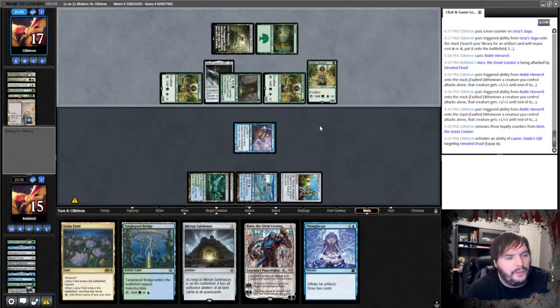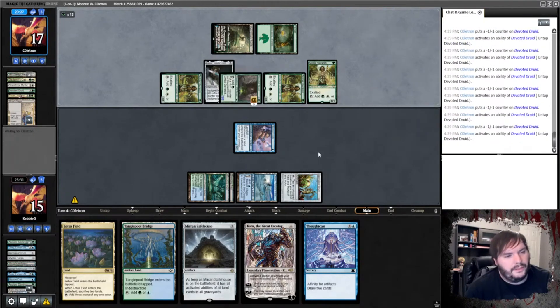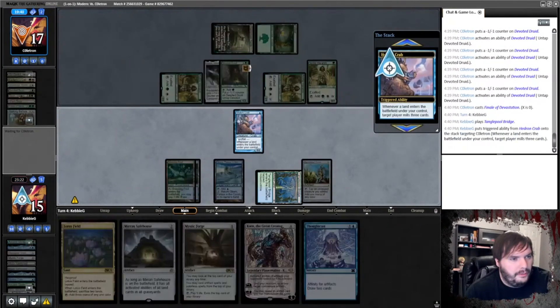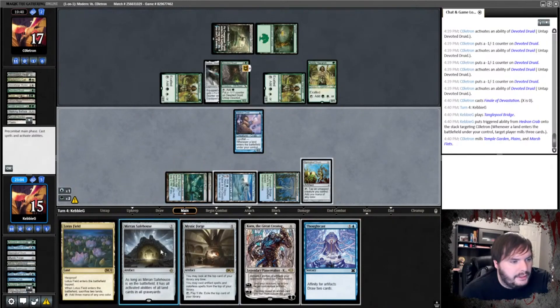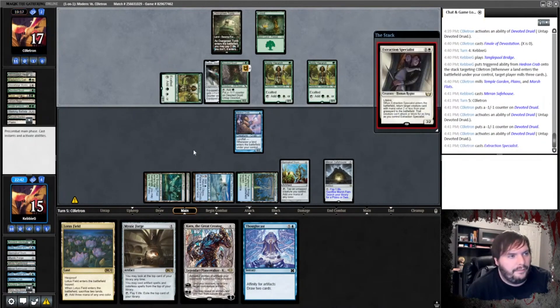I don't think we have anything for this matchup — we can't do much. We're going to wait and see if he has an actual payoff, because he only has three cards in hand. There's a good chance he might whiff. Is this a Walking Ballista? Finale of Devastation at zero — gets a Walking Ballista. I think he just punted. He passes. Okay, we have another shot at this. Mill you. We don't care about Karn now because it's already equipped. I guess I just Safe House and pray. Pass the turn.